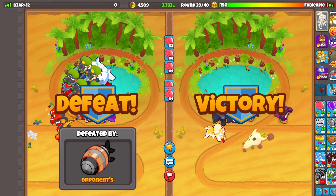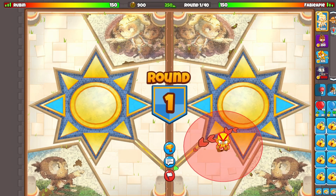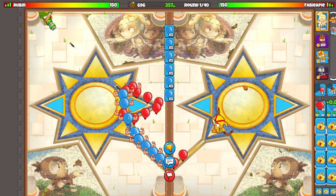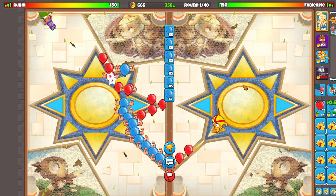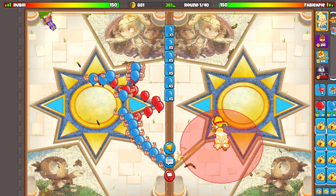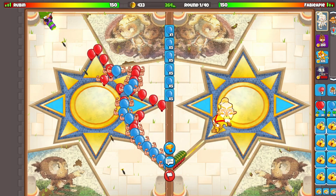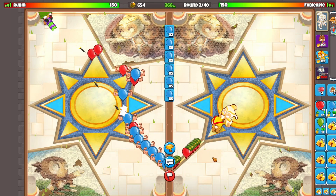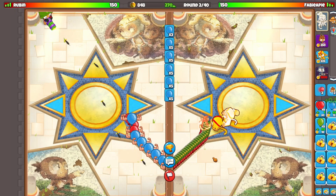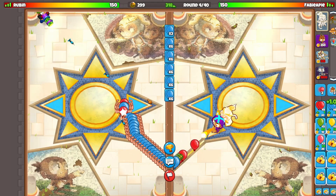Let's go to the next game. We're on the map Sun Palace. Let's go for a boomerang monkey right here and see what happens. Our opponent is using dartling gunner, which looks really good for this map. Let's go for Adora right behind here. As you could already see in the previous game, this strategy is really strong — you can defend against pretty much everything. It's great.